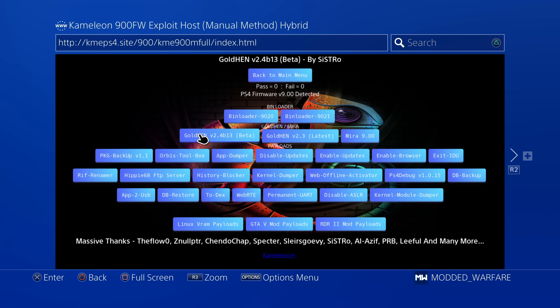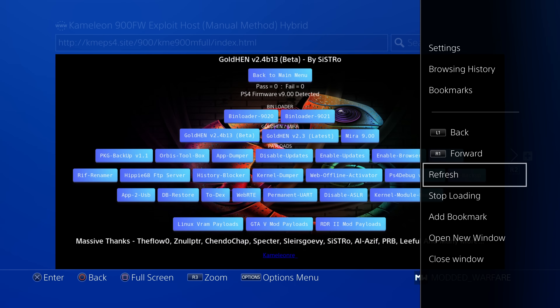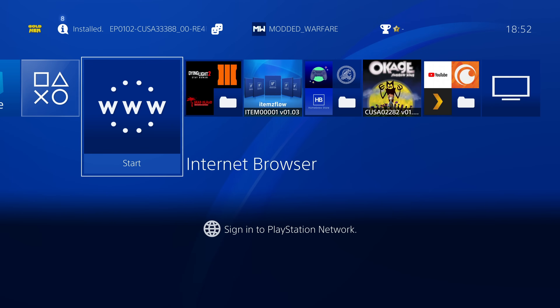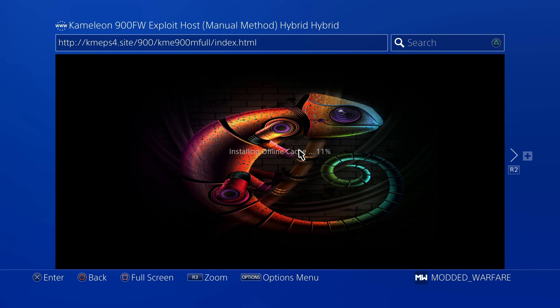You can also run into issues where the website gets updated with new payloads and you're not seeing them because the site is still using the cached version from when you originally cached it. In those situations, you'll want to clear the cache so you can recache the live version and get all the latest payloads and updates. You can do that by hitting the options button, going to settings, and clearing your website data — which also clears the offline cache. Then close and reopen the browser, go back to the page, and it will recache with the new live version.